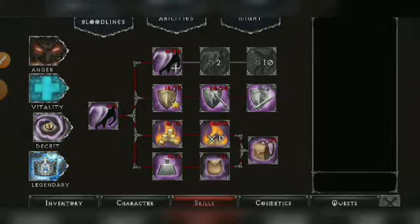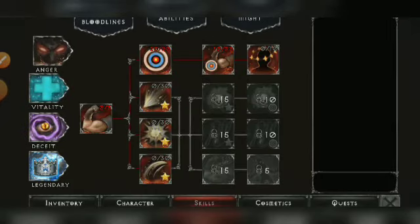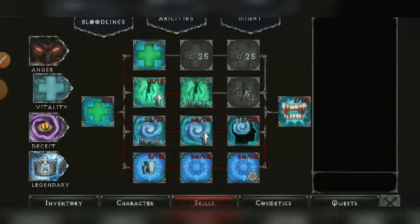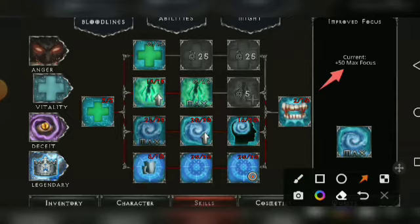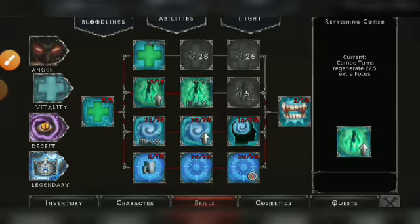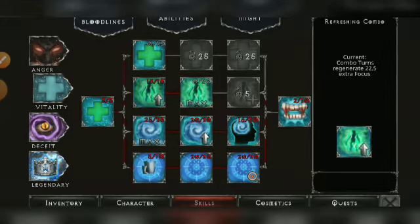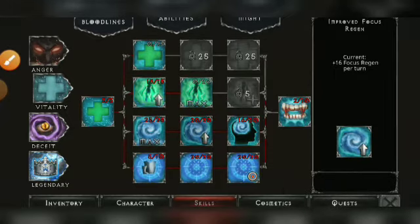After maxing those two Anger bloodline abilities, go back and upgrade Shield Mastery to max and Range Defender. Then return to the Vitality bloodline and max Improved Focus — that gives a total of plus 50 max focus. After that, add two points on each of Refreshing Combo and Improved Focus Regen every time you level up until you max them.